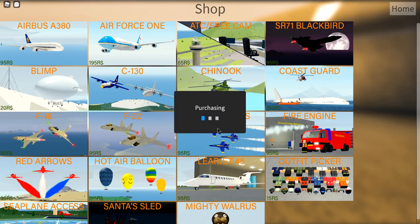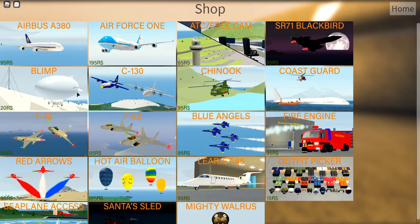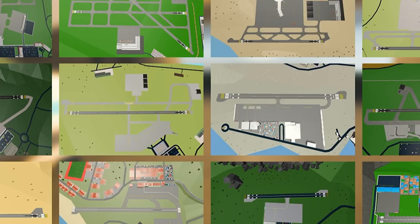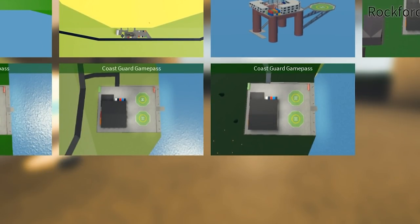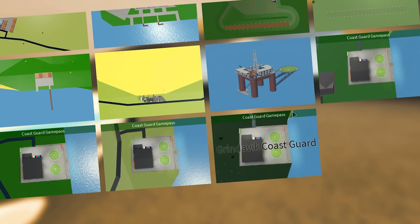I'm going to buy this so we can get the coast guard vehicles. Do I have the blimp? Yeah I have everything. Let's go home - they actually have a couple of new different locations. You can see we've got coast guard, and these are all game passes.